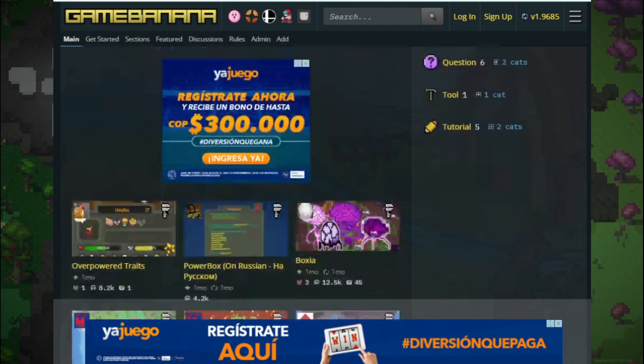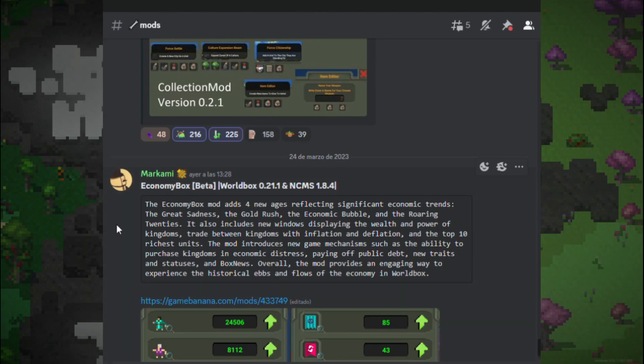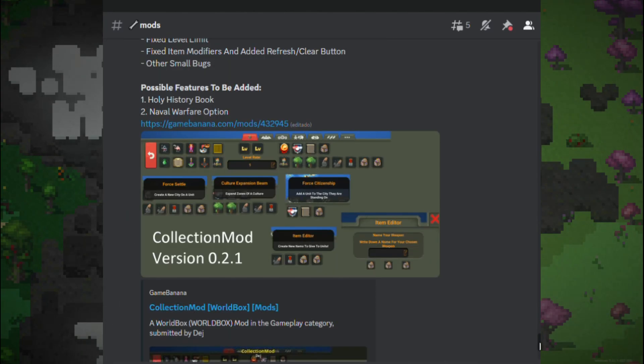The safe ways to get mods in World Box are through the Game Banana site or the World Box Discord. Other ways could bring unwanted programs such as viruses, so keep that in mind.